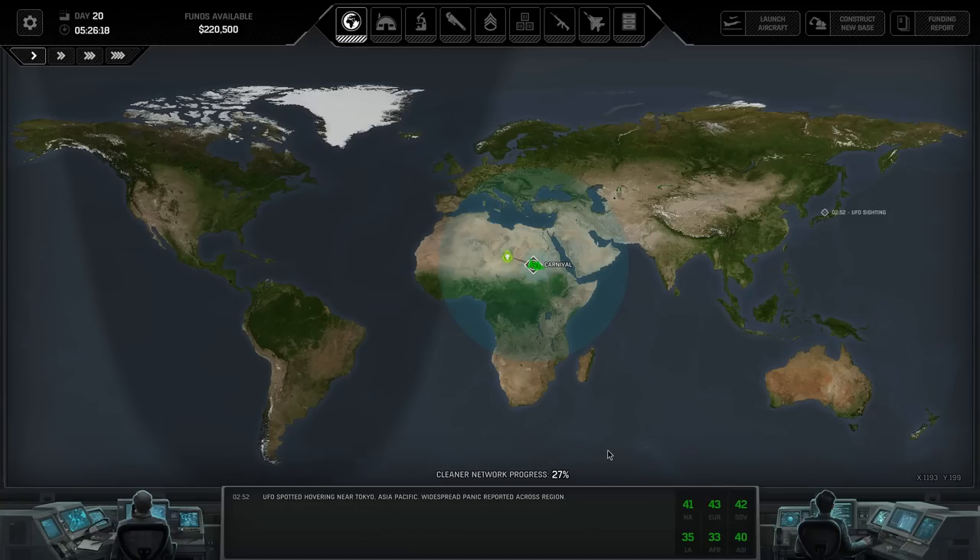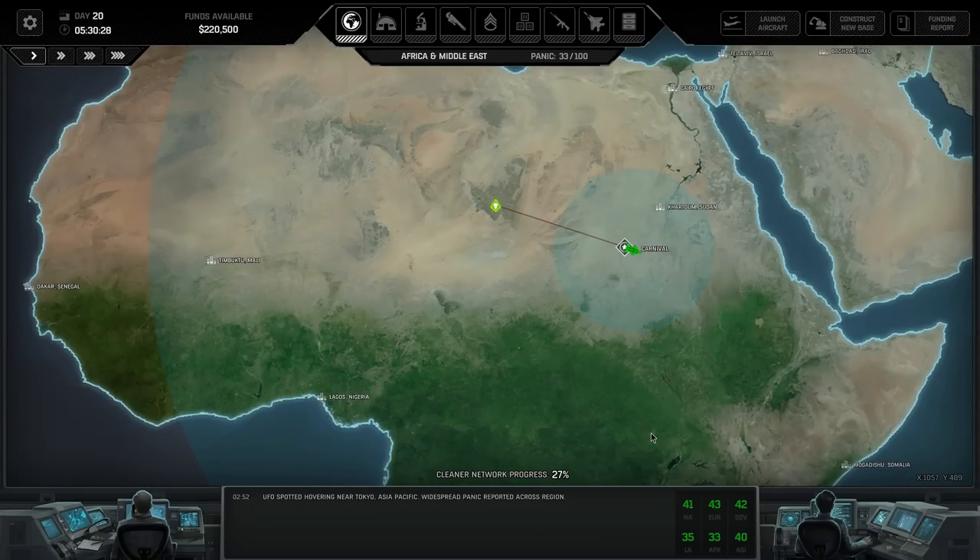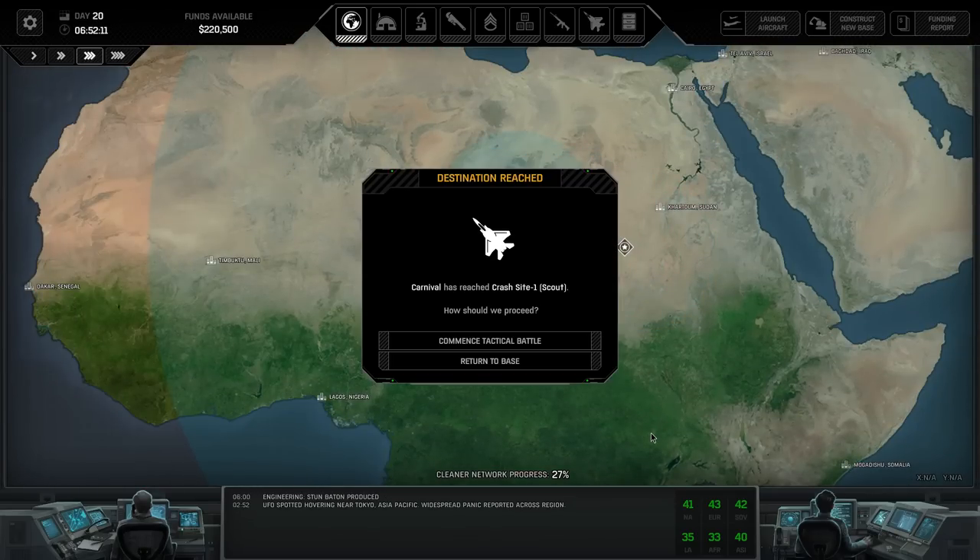I know that took a while to set up but I'll put a timestamp so you can skip that if you're not interested and just jump straight to the combat mission. Carnival 1 has reached crash site scout. Let's commence tactical battle.